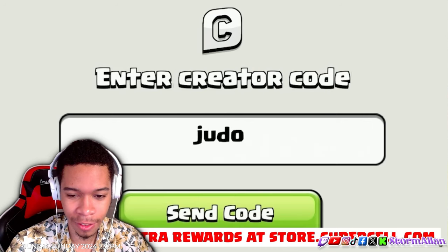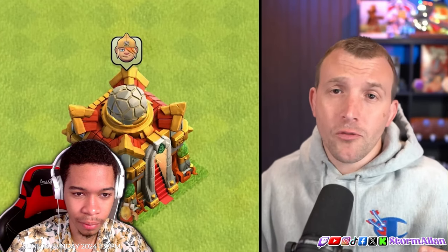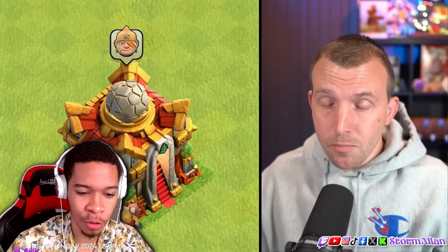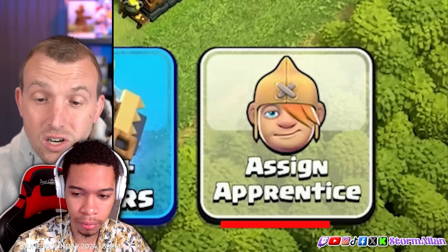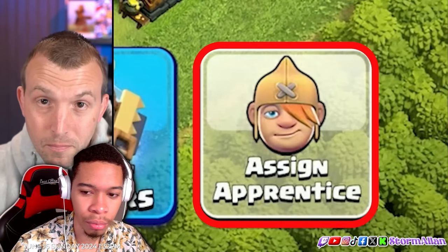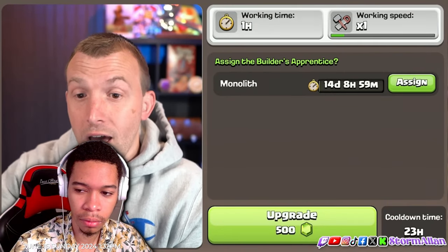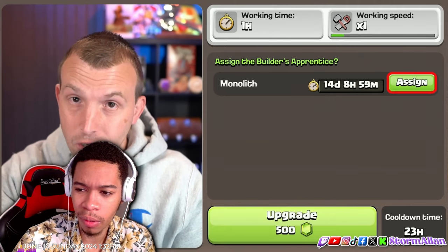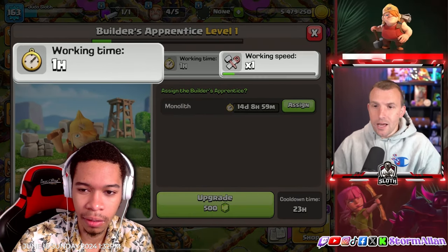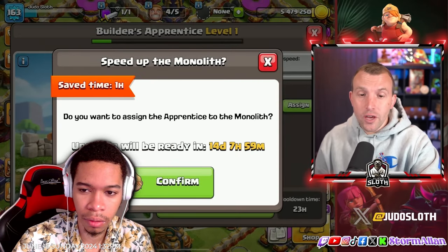Judo's code is 'judo' and it is very much appreciated. When the Apprentice is ready to work, you will have a little pop-up on top of your town hall. Do you have to check every 23 hours? Once you have it, it does not cost anything to use it. As an example, if I begin to upgrade the Monolith, I can assign the Apprentice Builder from the building or within the Apprentice Builder's menu, which shows all buildings currently being upgraded. At level one, his working speed is one, so it will save you one hour on the upgrade.